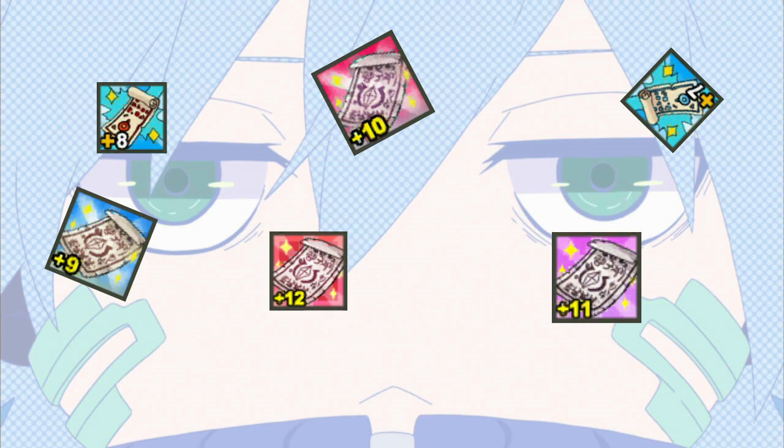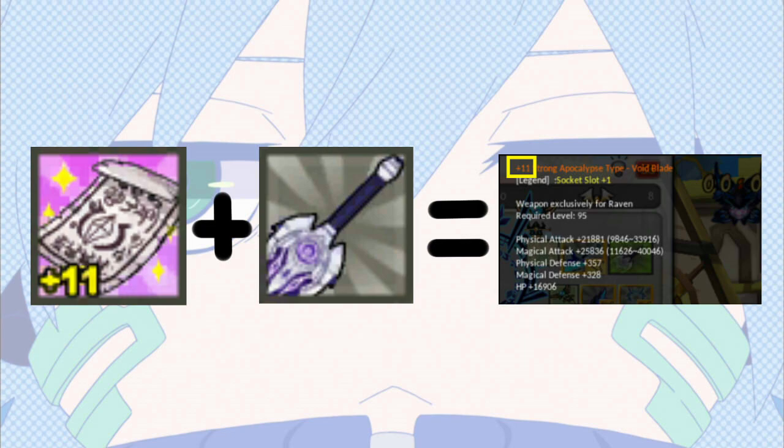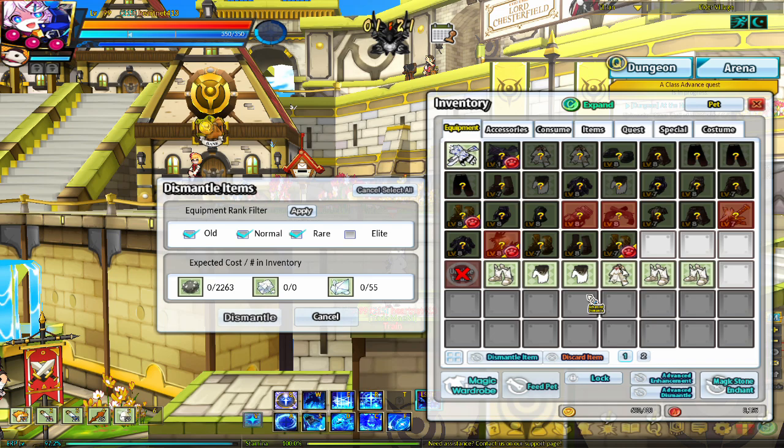The second way to increase the enhancement level of your equipment is using magic amulets. If you use a magic amulet on an equipment, it will automatically take that equipment to the enhancement level of the amulet. For example, if you have a plus 11 magic amulet and use it on a weapon, that weapon will be plus 11. The first way to obtain magic amulets is when you advanced dismantle an equipment plus 5 or higher — you have a low chance of getting an amulet. Advanced dismantling is only available through the blacksmith profession. The amulet's level will either be equal to that of the equipment or lower, the lowest being plus 5.